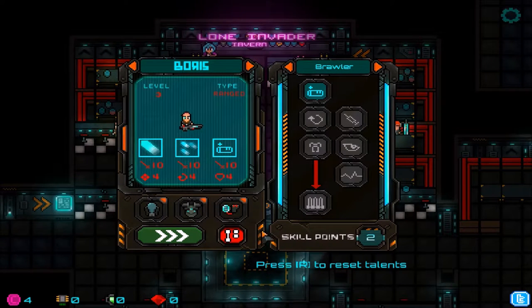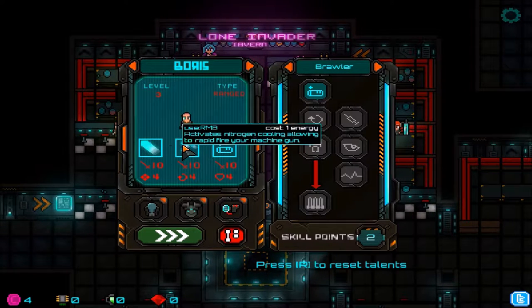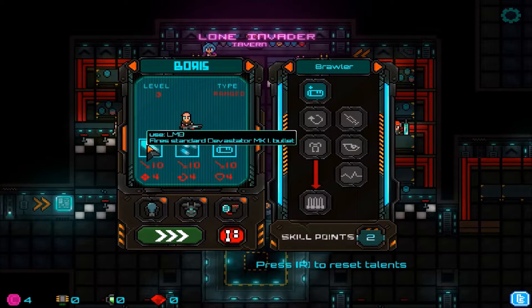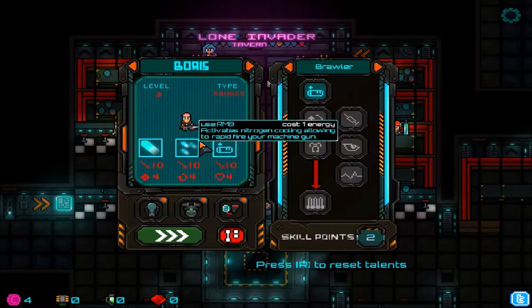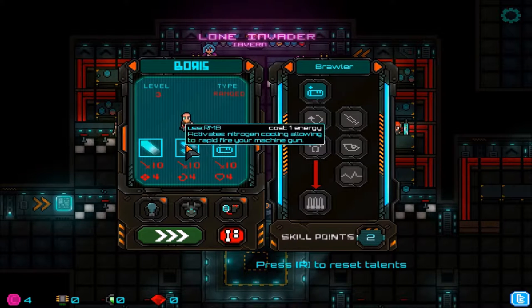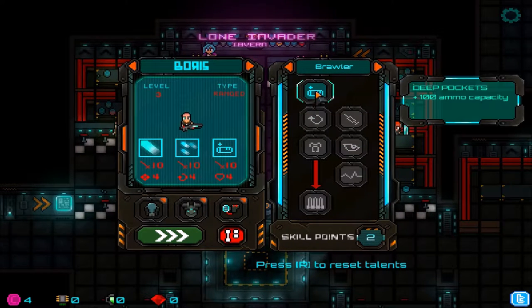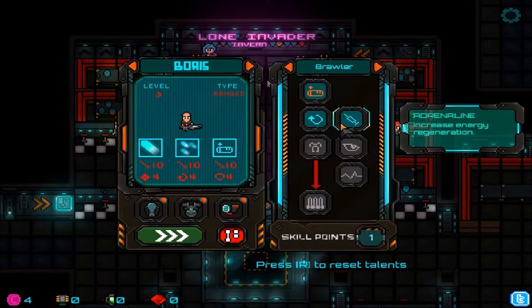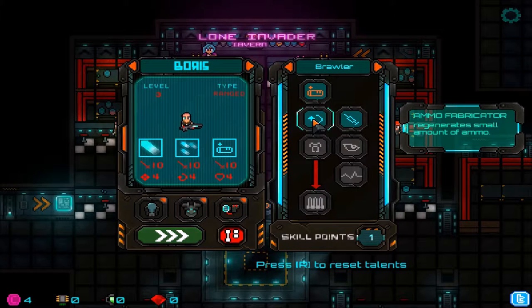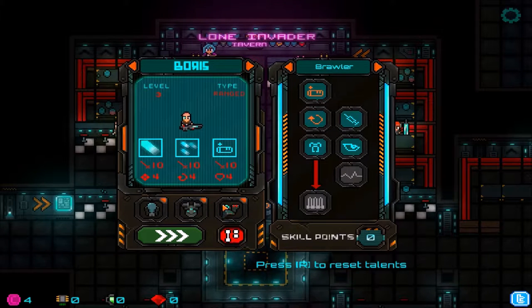Let's do Boris. We got some skill points because I played a little bit and leveled up to level three. These are your main weapons — left mouse button activates nitrogen cooling allowing rapid fire on your machine gun, which chews up the ammo. When out of ammo, you fire using energy instead, but the rate of fire is much lower. Let's buy some points — increases energy regeneration and generates a small amount of ammo, which we definitely want.